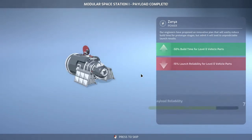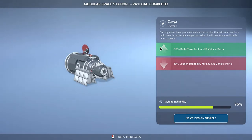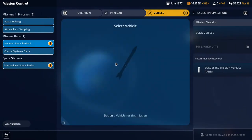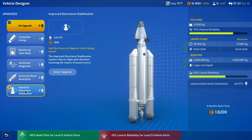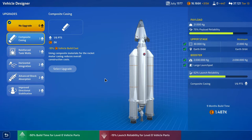Modular space station one — payload complete. Minus 15% launch liability for level zero vehicle parts, so we're not doing that. Minus 50% build time for level zero vehicle parts — let's design the vehicle. I think we can design a shuttle for this. 62% launch reliability — they are level zero, but it makes it so much faster. We're going with the Hermes here. Half the chance of a negative event during launch.